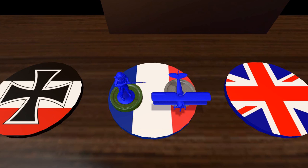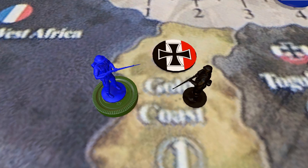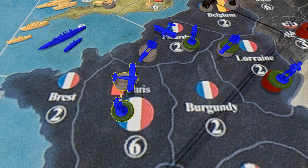On to the French and how they're going to answer. They get four infantry and two air units. They move up to the front but do not engage, concentrating their forces to be able to take on the Germans full force. Their units in Africa, though, move in on the Gold Coast and take the Germans out of there — giving the land to the British. The French get their purchased forces in Paris.